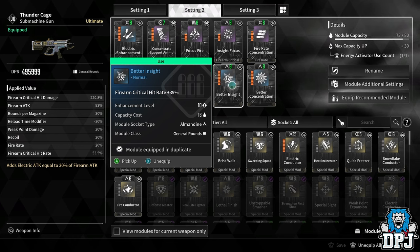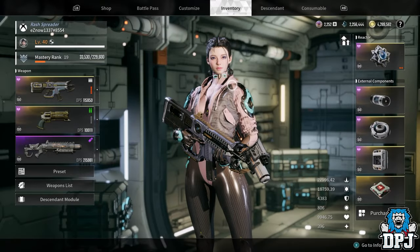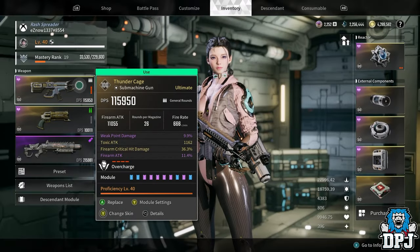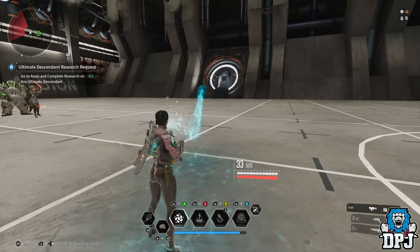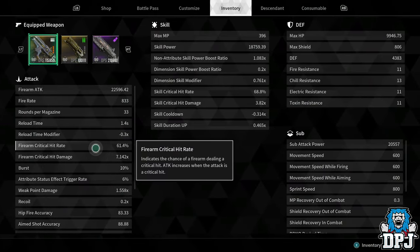That 20% will also be multiplied by Better Insight, so even though Supply Moisture says 20, you'll actually get nearly 30 or just over 30. So from 30.7%, let's throw out some water and stand on it — boom, you can now see it's 61.4%.